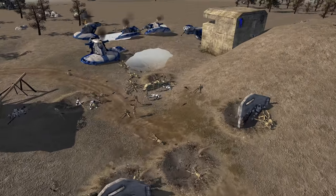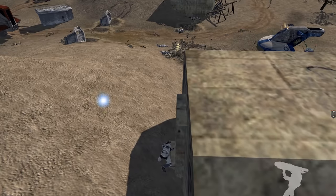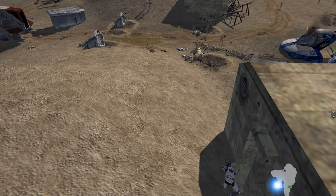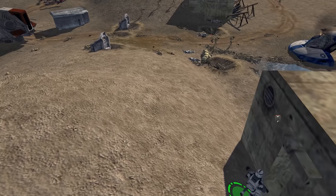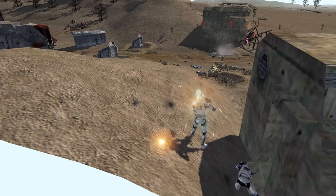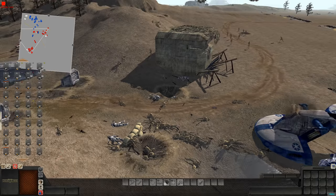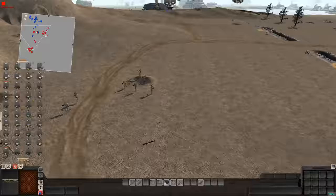We've gotta do a suicide run — our final boy on this left side. We're gonna kamikaze him. He got a couple kills in there. We had to do it for our boys.